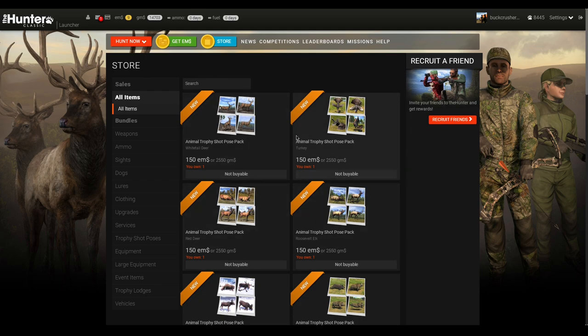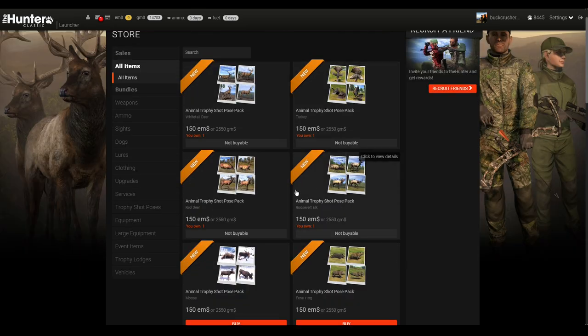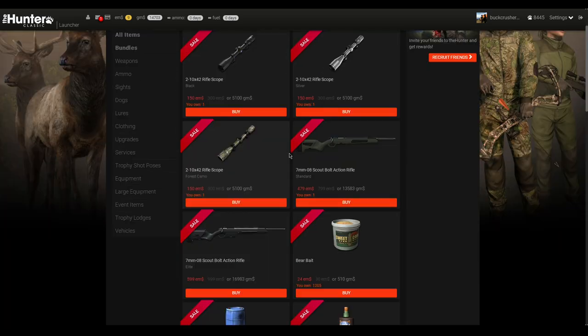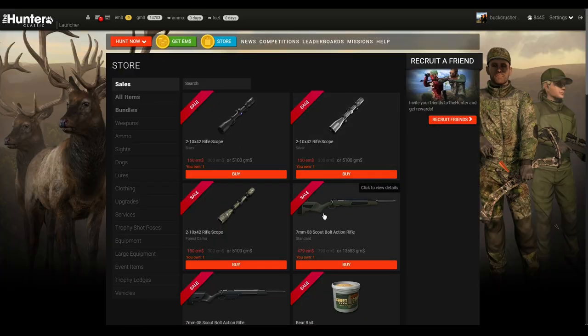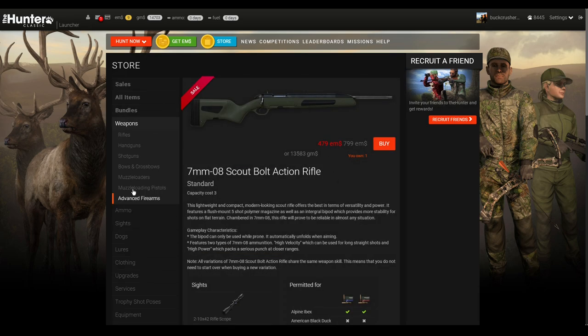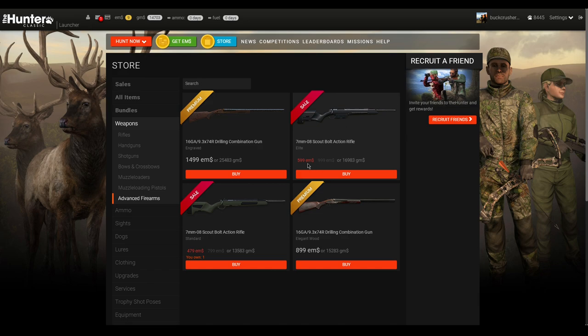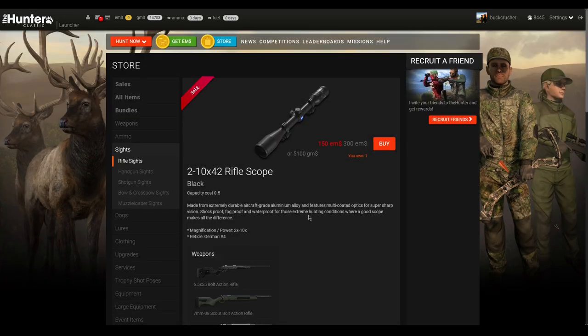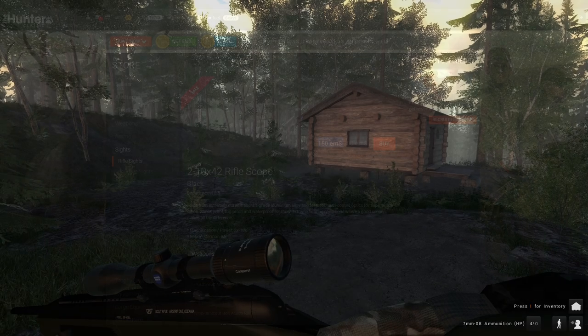Now that I've covered where to get these and which species are available, let's talk about what we're using today. Since the 7mm OA8 is currently on sale, we're going with that rifle. The green variation is 479 MS and the black is 599 MS — the main differences are the visual look and the black having a 10-round magazine instead of five. We'll also be using the 2-10 rifle scope, which is also on sale.